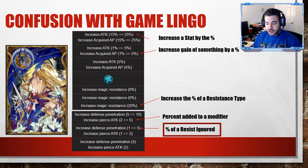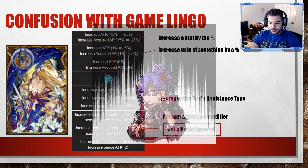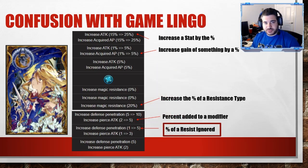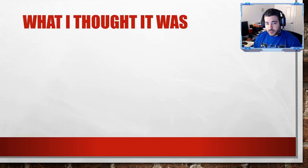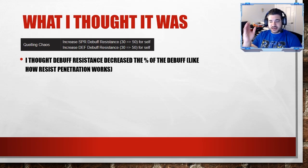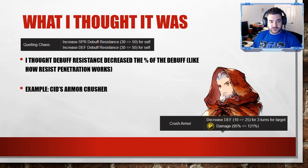The one I always thought debuff resistance was like — was percentage of a resist ignored, like defense penetration essentially. So 20 defense penetration means it ignores 20 of the defense stat: someone at 50 defense, take off 20 of that, when your attack hits it's as if they only have 40 defense. I thought debuff resistance was somewhat similar. Looking at Quelling Chaos — that's Warrior of Light's passive — 'increased defense or spear debuff resistance 50 for itself.' What I thought was that it decreased the percentage of the debuff, kind of like how defense or resist penetration works, where it effectively takes off a percentage of the effect itself.